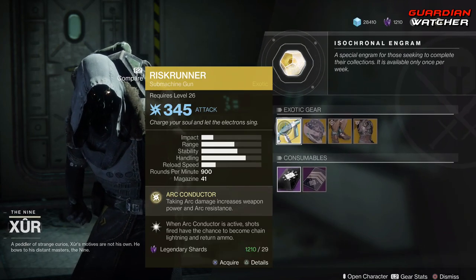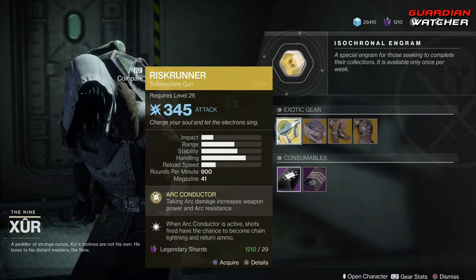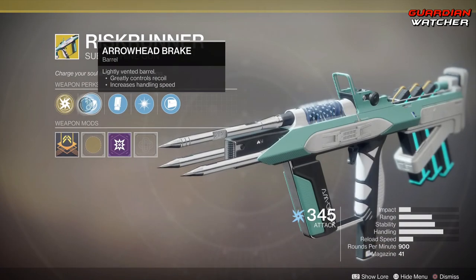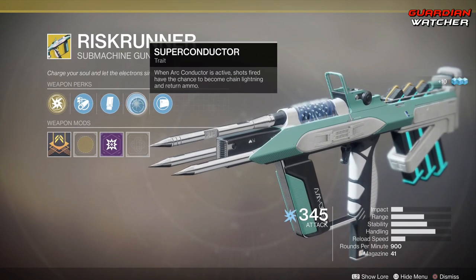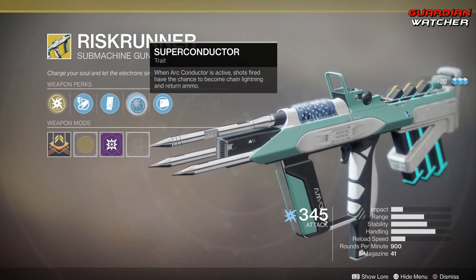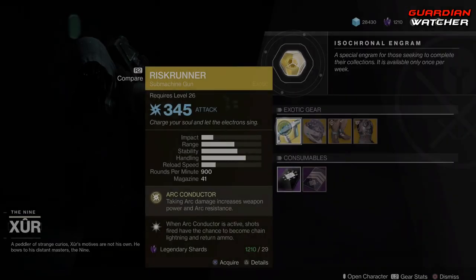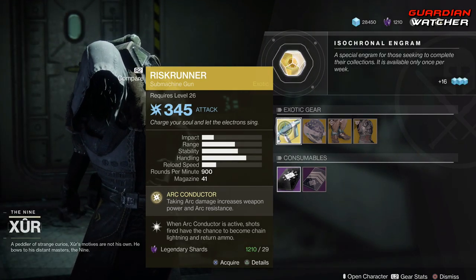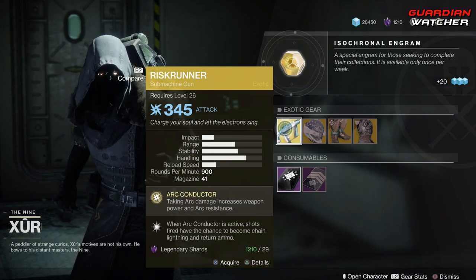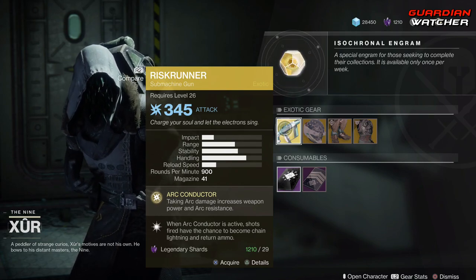We're going to go ahead and start with the Risk Runner. It is an ARC submachine gun with the intrinsic perk of ARC Conductor, which — taking ARC damage — increases weapon power and ARC resistance. Then we have Arrowhead Break, Extended Mag, as well as Super Conductor, which when ARC Conductor is active, shots fired have a chance to become Chain Lightning and return ammo. Then we have Short Action Stock. This is a pretty good exotic in PvE, and still good in PvP — I'm probably going to rate this a Tier 2 in PvE and probably a Tier 2 to 2.5 in PvP.